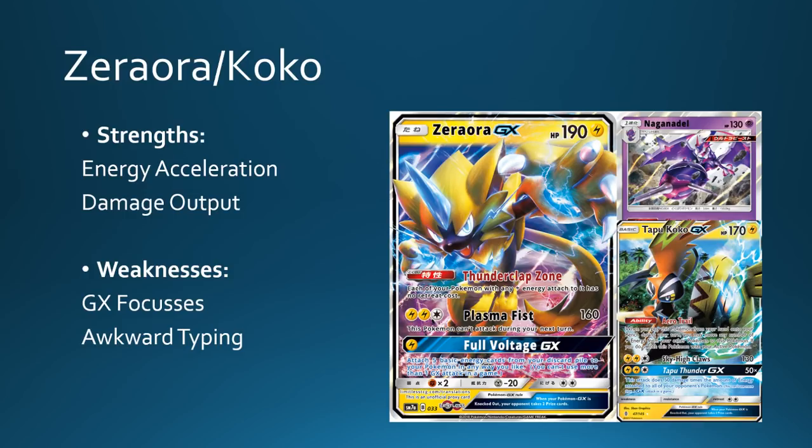Naganadel gives you good Psychic typing against Buzzwole as well, meaning your Zerora can chill on the bench while Naganadel threatens attacks on their active Buzzwole. The biggest downsides for this deck are that it's not going to appreciate Shrine builds, especially if Buzz Shrine remains a deck — even though Koko doesn't have weakness to Fighting, you will be a combo-based deck weak to Garbodor's Trashalanche. Naganadel can attack, but if it starts going down you don't really have energy left on the board. I do think this archetype will work though, because Thunder Mountain, Zerora, and Electric Power are all too powerful to not see play in this format.